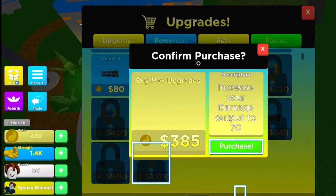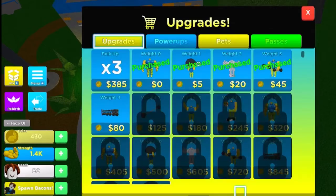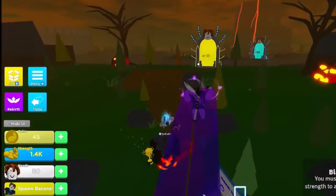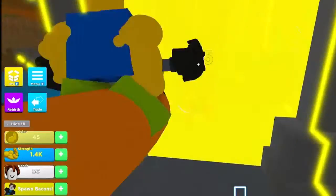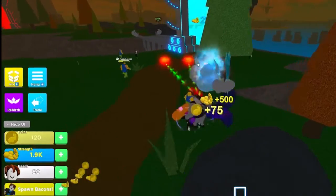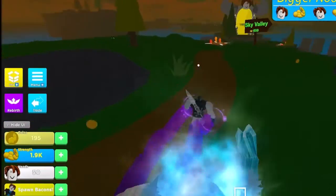Each time you bulk up it gives you more strength per hit, so keep that in mind. Once you get all upgrades bought, this is the second area. Beat up the bacons here. The third area requires 200 strength — the first area is 25 strength.